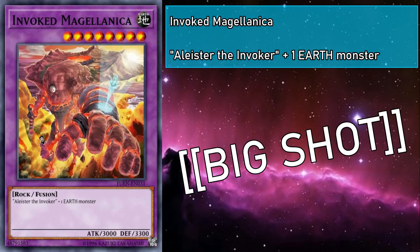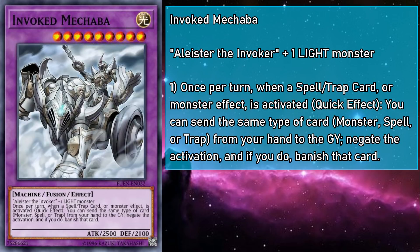Time for what is arguably the most fearsome of the fusions: Invoked Mechaba, a level 9 light machine monster with 2500 attack and 2100 defense, requiring Alistair and a light monster as fusion material. Once per turn, when a spell card, trap card, or monster effect is activated, as a quick effect you can send the same type of card — monster, spell, or trap — from your hand to the grave to negate that activation, and if you do, banish that card. So not only was this doing a great Dragoon impression back in the day, it didn't even have the respect to let those cards hit the grave. Combine that with a solid stat line and an attribute requirement in line with one of the best ones in the game, and you can say Mechabae to anything that gets thrown its way.